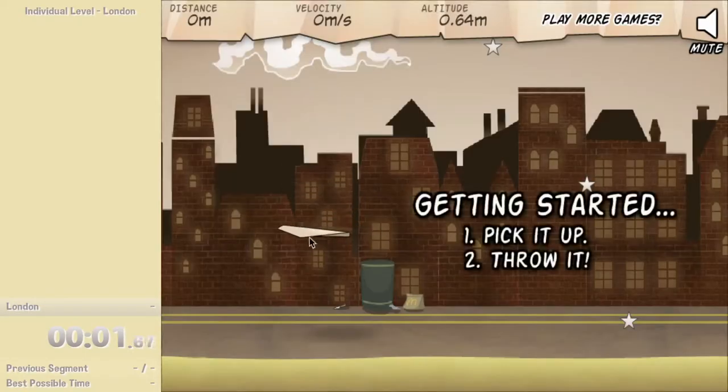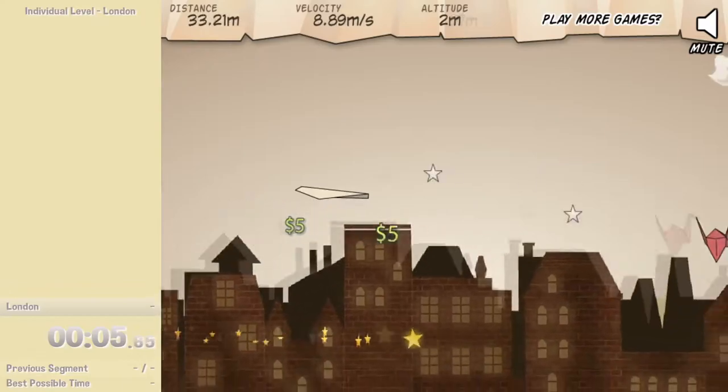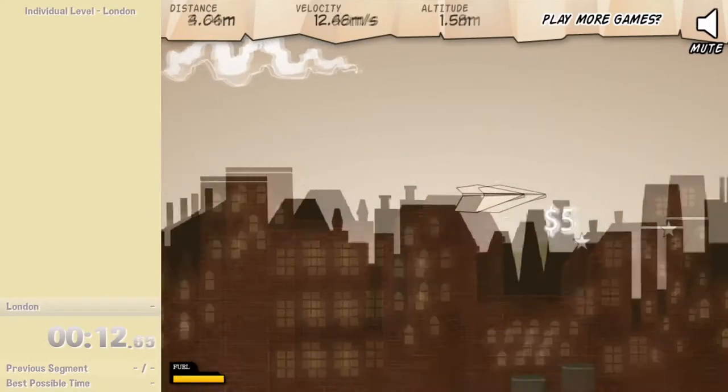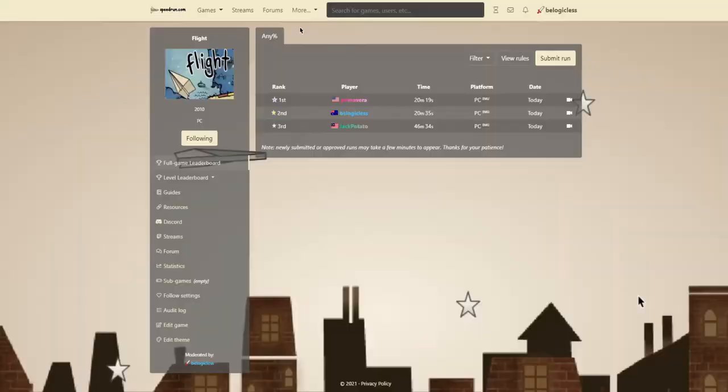To begin this, I could just open up the category with rules that I believe would be accessible, but I think being able to run the game first and submit a run first will allow me to get an understanding of what the rules are, what we can restrict, and how the run is really going to go. So to begin this, we'll have to launch Flight and get an insight on a couple of things.